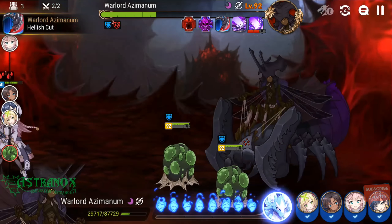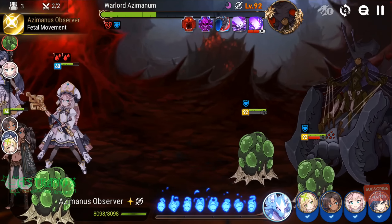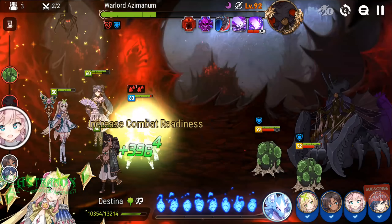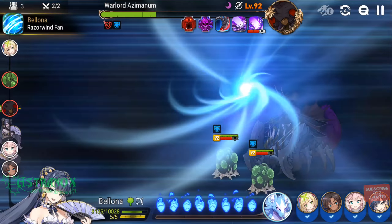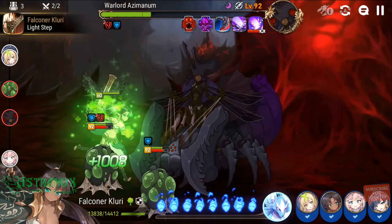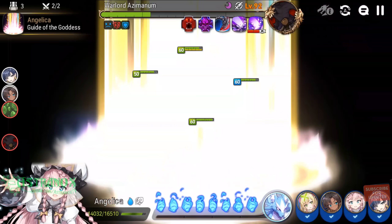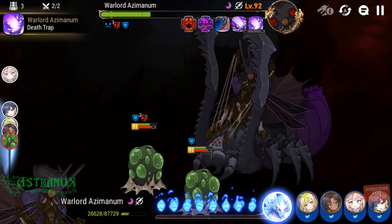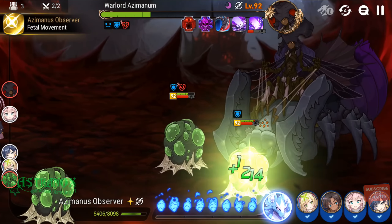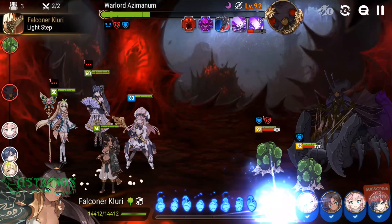The more support heroes you use, the slower the berserk will stack. If you're using Clary, her skill three doesn't attack. Angelica on skill three heals the whole team and applies debuff immunity, and also applies barrier. Destina on skill two heals one ally and gives combat readiness. Her skill three heals the whole team based on her max health, removes all debuffs, and gives combat readiness for each debuff removed. Destina is doing a lot of work.